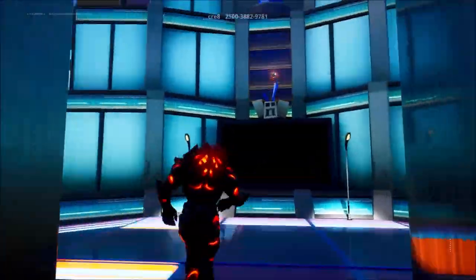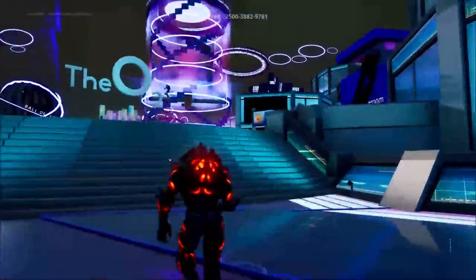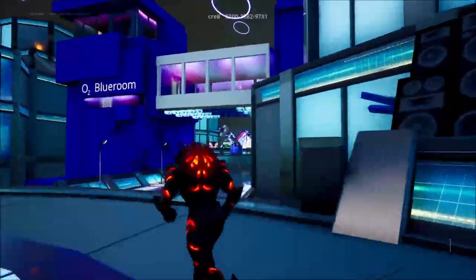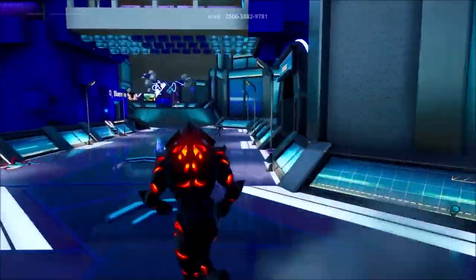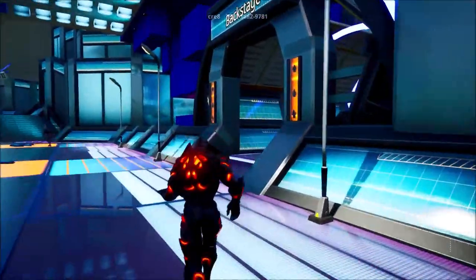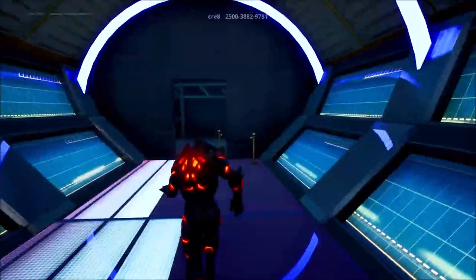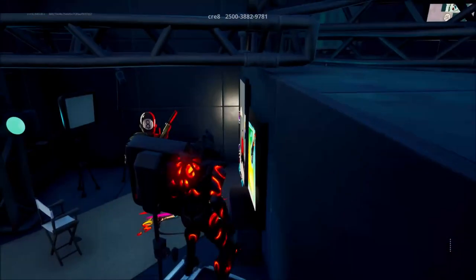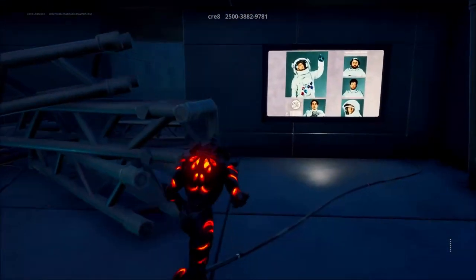Let's head around to Backstage and the Blue Room. We'll start with Backstage and then head into the Blue Room after. The Backstage is more of a parkour-style ride. Head up here and around.